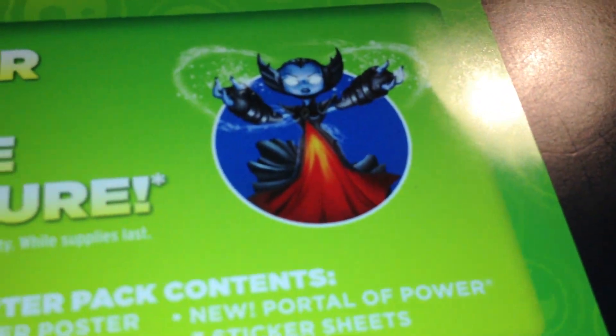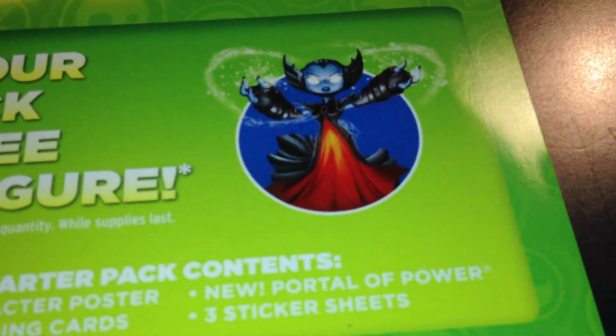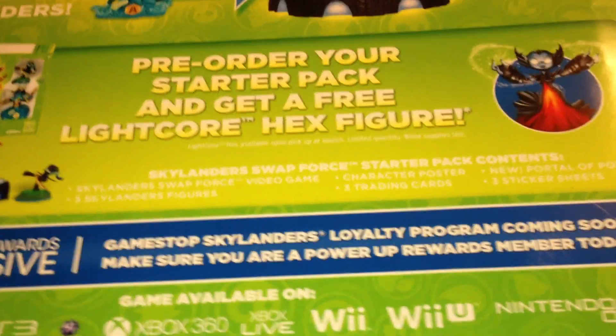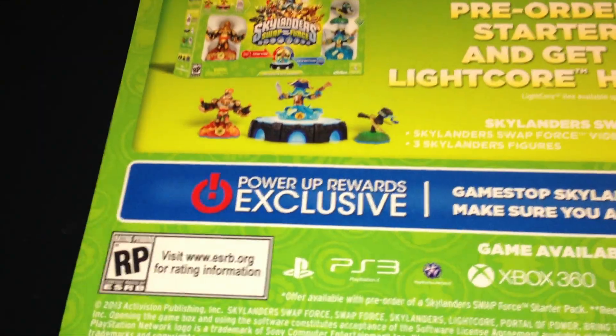The ones I need are Hex, Zook, and Stealth Elf — those are the three I need, and I'm obviously getting these two, so all I need is Zook. The starter pack contents include: three Skylanders figures, the Skylanders Swap Force video game, a character poster, three trading cards, new Portal of Power, and three sticker sheets. The only way to get the Lightcore Hex is with a Power Up Awards exclusive.